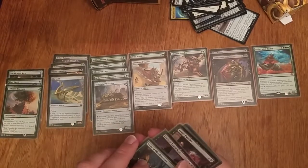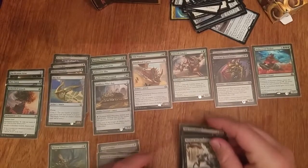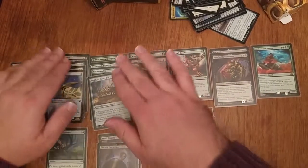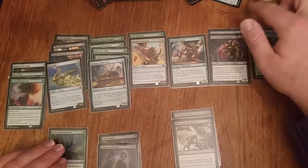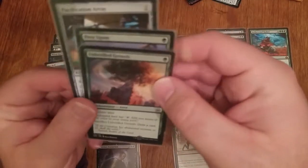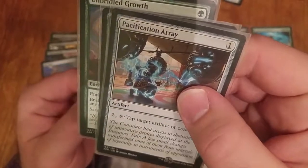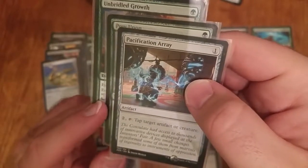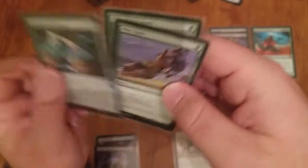I didn't have any one-drop creatures, which is totally fine. For one-drop spells I have Unbridled Growth, a Prey Upon for later, and Pacification Array — which was great when I cast it and great when it was cast against me. I think it's pretty solid in Sealed. In Draft I'd run one; it's two mana to tap something down and that seems good.